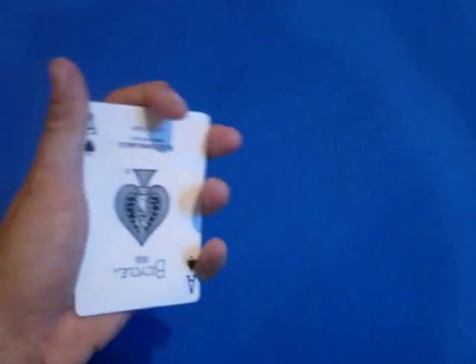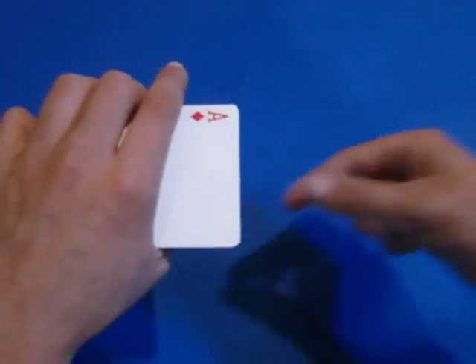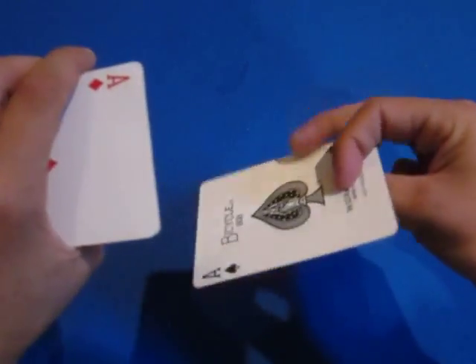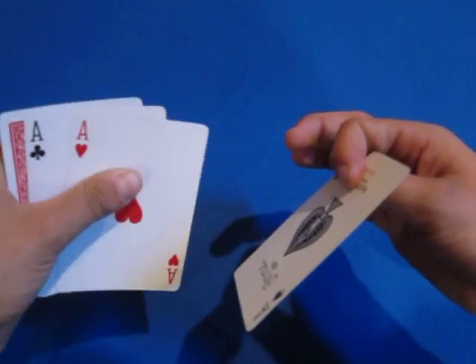You turn over the three cards as one and flip them over, saying 'nah, that's kind of boring.' Now you're only going to slide out this one card — the ace of spades — leaving the other cards flipped over.